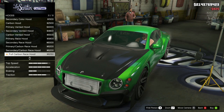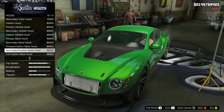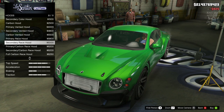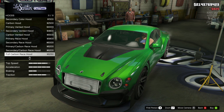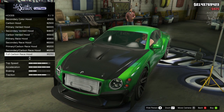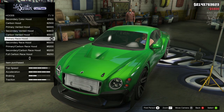Same but with a carbon insert — so a lot of these are different variants of each other. You get different inserts and different colours, so it's pretty much the same bonnet but in different combinations. It is what it is, it's GTA after all. But I actually really liked the primary race hood, so we're going to grab that.